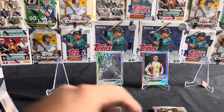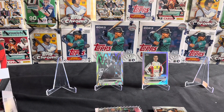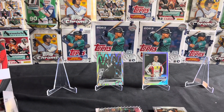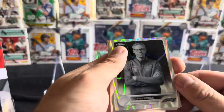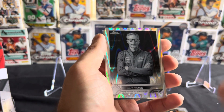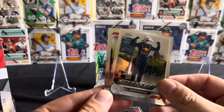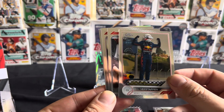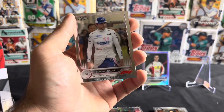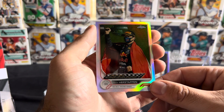Looks like Alex Albon's car on that one. Next up we got another Rave Wave — Aston Martin team boss Mike Krack. Next up after that we got the Grand Prix winner for Max Verstappen, got Bottas with his helmet on, and we got the Netherlands Grand Prix — home grand prix there for Max Verstappen.